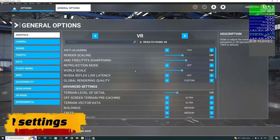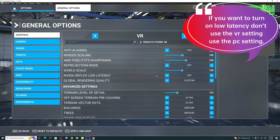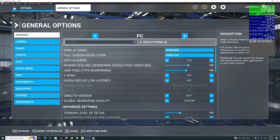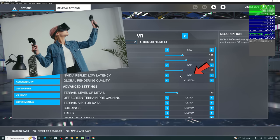I'm not going to go over all VR settings individually — the same hard-hitting settings from PC apply here. For NVIDIA Reflex Low Latency in VR, I recommend having this off, as I've noticed slight micro stutters with it on. If you want to use Reflex Low Latency in VR, turn it on via your PC settings, not here. Once you spawn into VR, it will automatically be turned on.